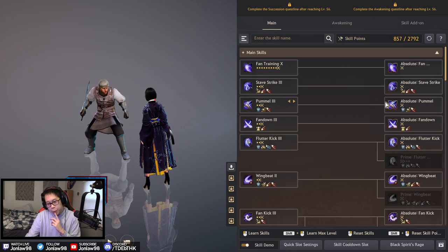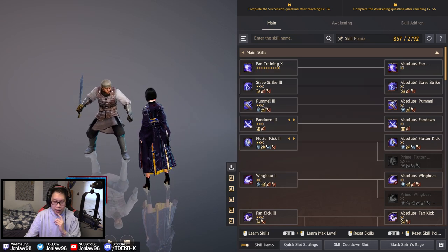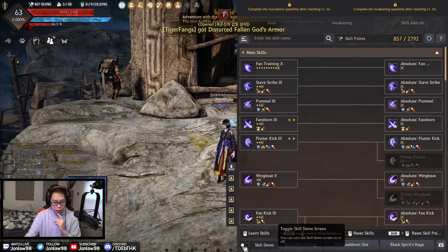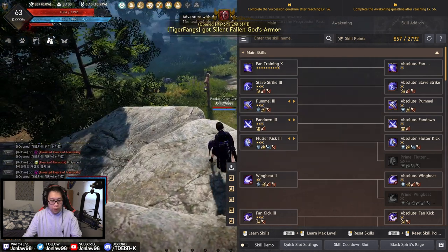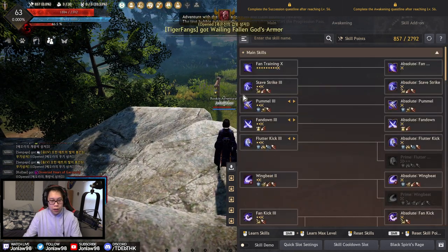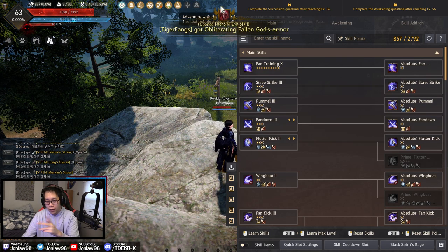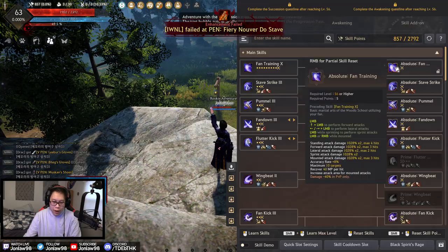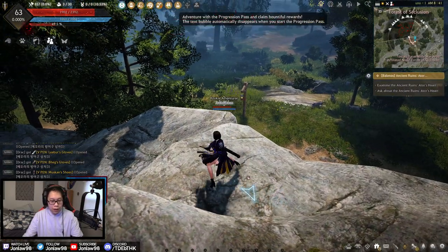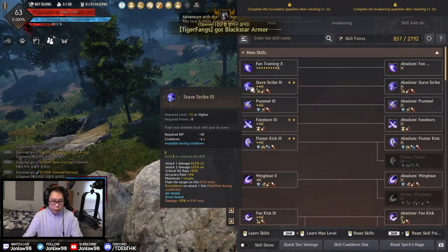Awakening isn't even there yet, so nothing to show. Let's see what all of these look like. So this is your default attack — wait, can I use my skills in here? Do I have a weapon equipped? Good. Imagine yoloing a TET Fallen God — oh wait, that's just given to you. Okay, you get it for free. I thought people were enhancing on the Global Labs — what are you doing? Anyway, your default attack: you throw a fan.